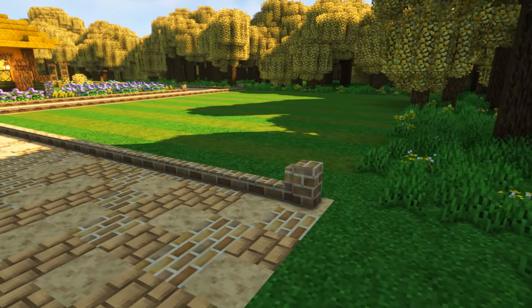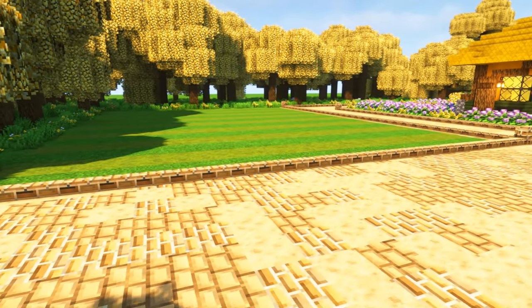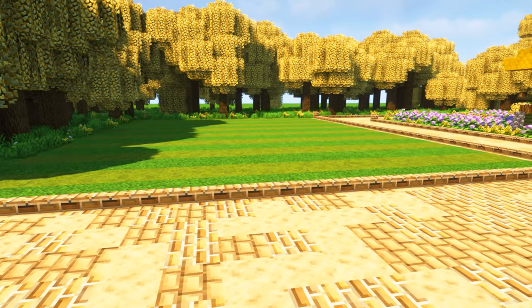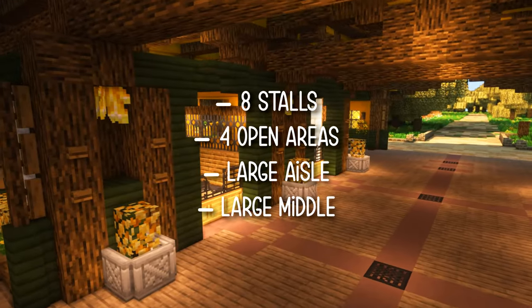First, the property opens up with a short lawn. This can be added to, but I wanted something that wasn't filled with any plants or foliage, since there are a lot of flowers and plants alongside the structures. Then, the barn.